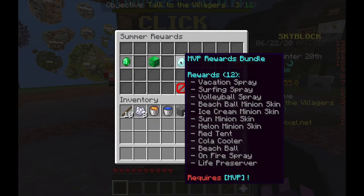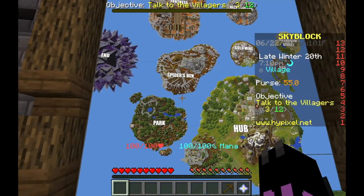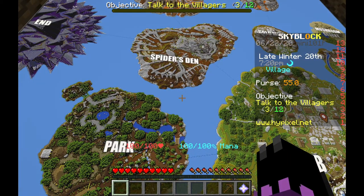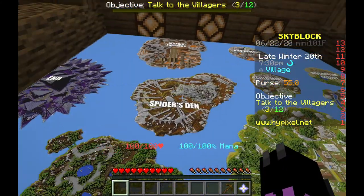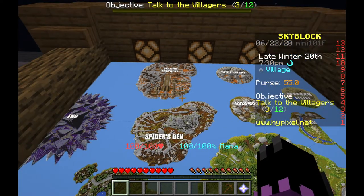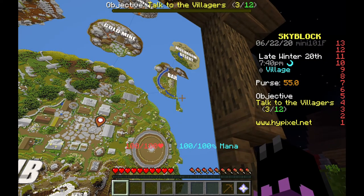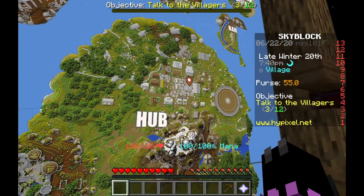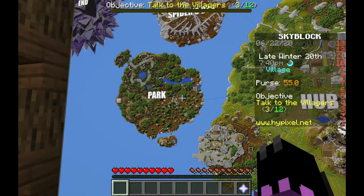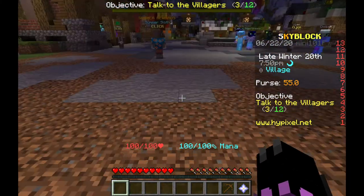We have the map over here - Spider's Den, which actually looks really cool, skeletons. I'm assuming those could be dinosaur skeletons - that'd be really cool. Blazing Fortress, Deep Caverns, Gold Mine, Mushroom Desert, and we have the Hub right here. We also have Park, that's interesting, and we have the End.